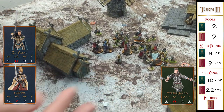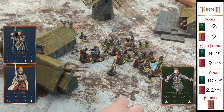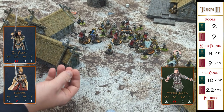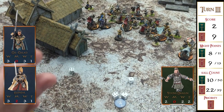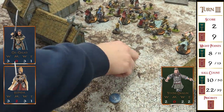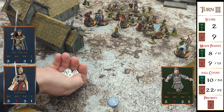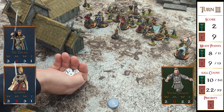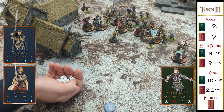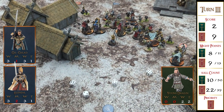Gil-galad got a six in combat against Dwalin. Gil-galad attacked with Lord of the West re-roll, strength 4 plus one to wound — needing fives. He rolled two fours and then two more, getting five wounds total. Dwalin is dead and Gil-galad gets a point of might back.